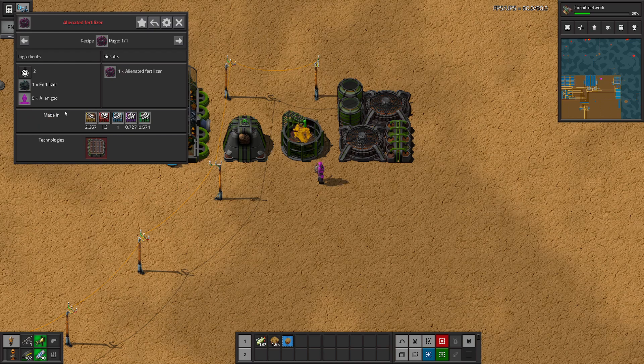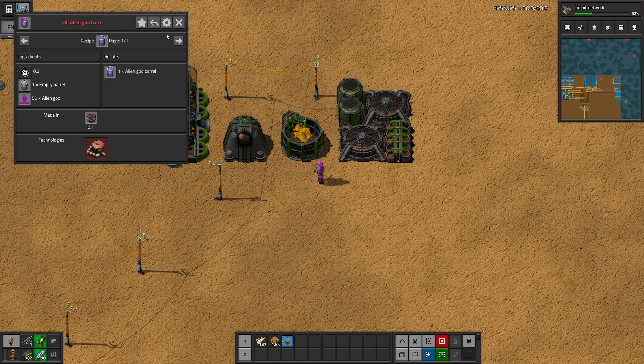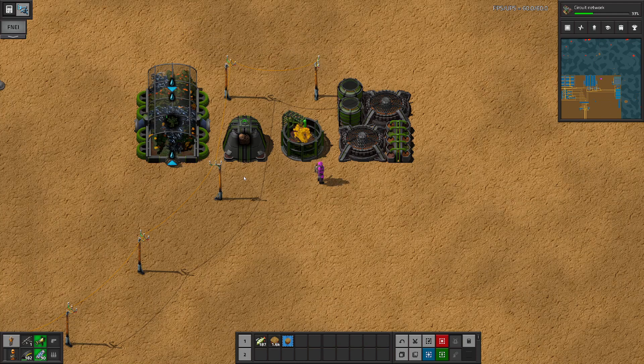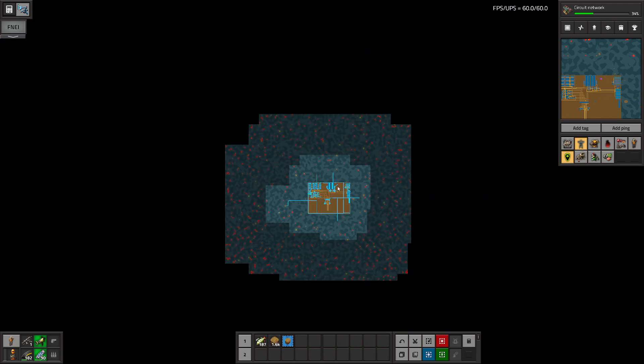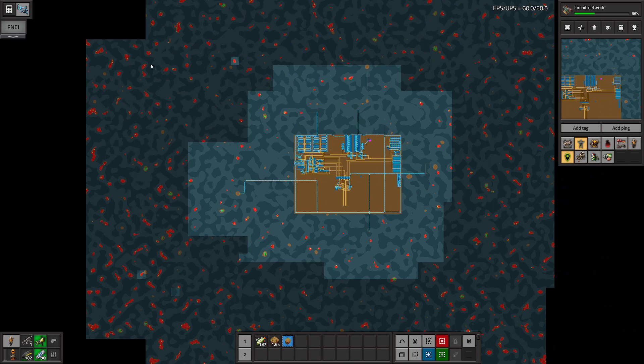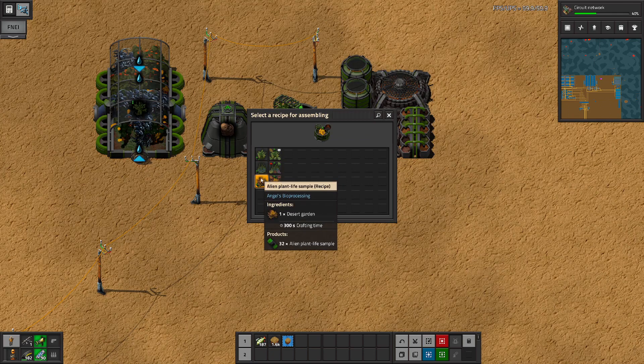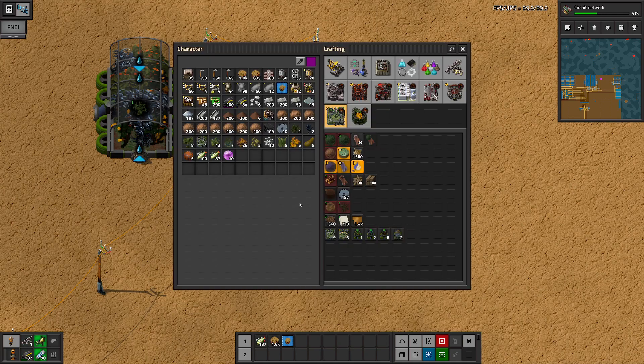When you do a garden you only get 32 plant life samples, so it takes four gardens to get enough samples to have a chance to make one garden. If we had alienated fertilizer and 30 plant life samples, we'd get two desert gardens — but we don't have alienated fertilizer. That requires alien goo, and we don't have the tech. So right now we're not making gardens.